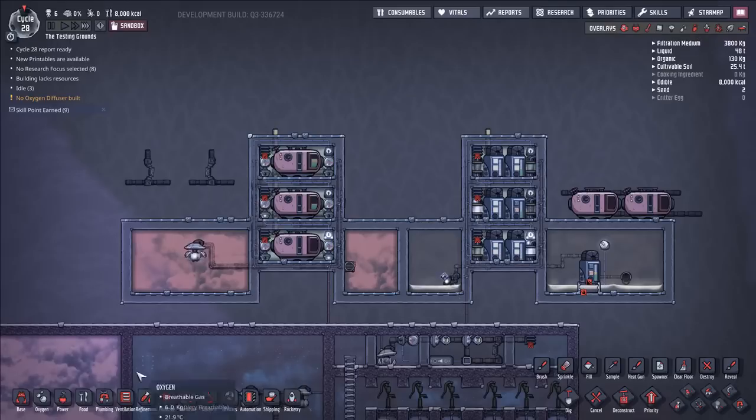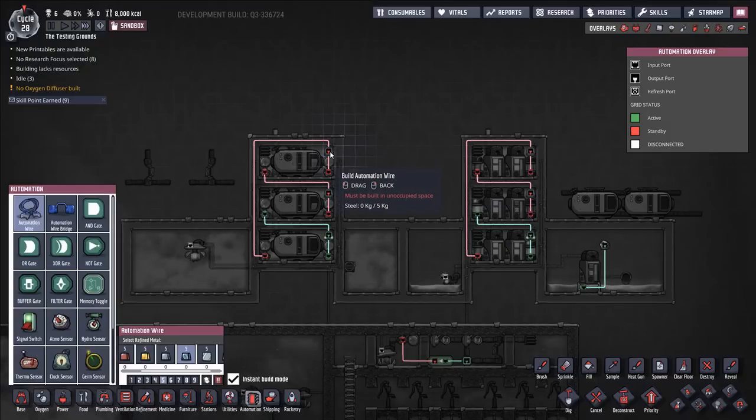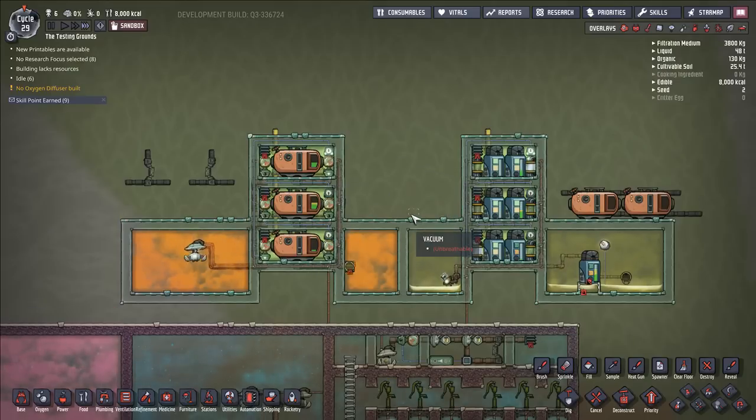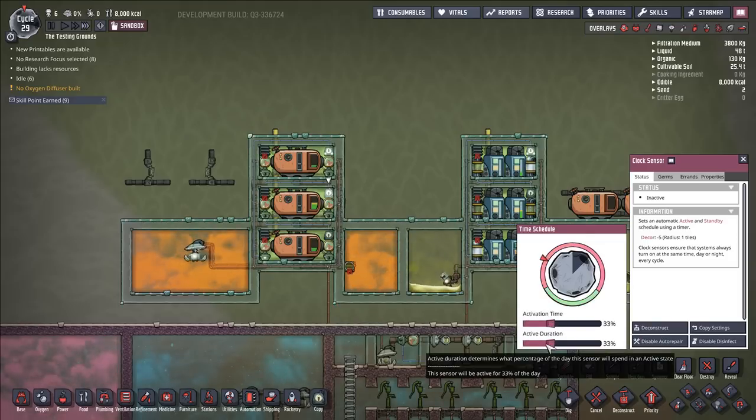In the automation view, we have a clock sensor controlling the output for the first chamber and the input for the third chamber. We have a clock sensor controlling the input of the first chamber and output of the second chamber. And we have a clock sensor controlling the input of the second chamber and output of the third chamber. Each sensor is active for 33% of the day: the first activates at 0%, the second at 33%, and the third at 66%.